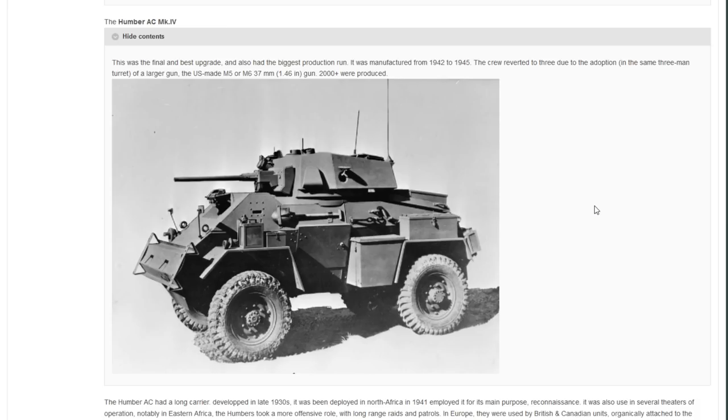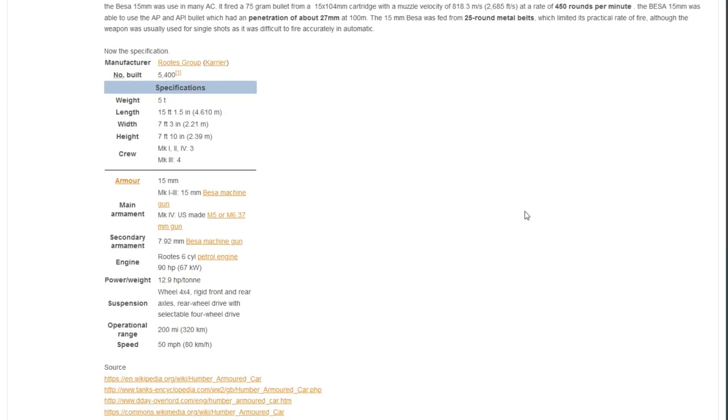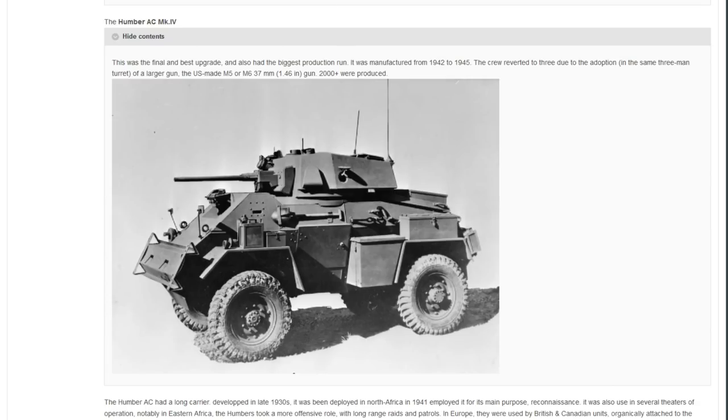The one which probably makes the most sense for the game is the Humber AC Mark IV, armed with the 37mm from the US — the M5 or M6 37mm. Over 2000 of these were produced, so this is definitely the version I can see coming into game. The Humber was used a lot by British forces, with over 5,000 built overall. With only 90 horsepower giving 12.9 horsepower per ton, it was still able to motor around and have a bit of fun. It would be nice to see it represented.